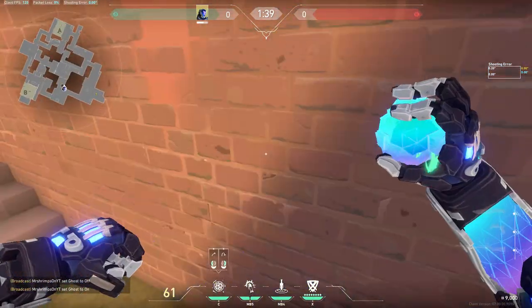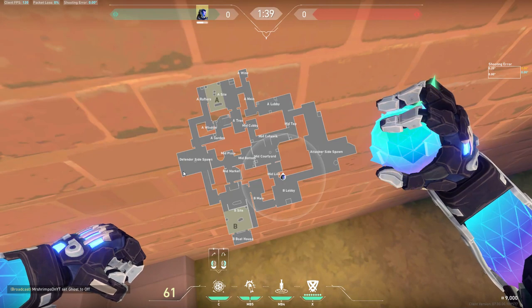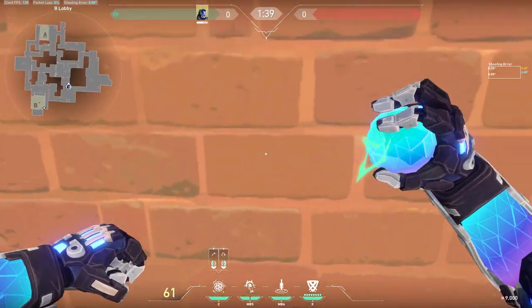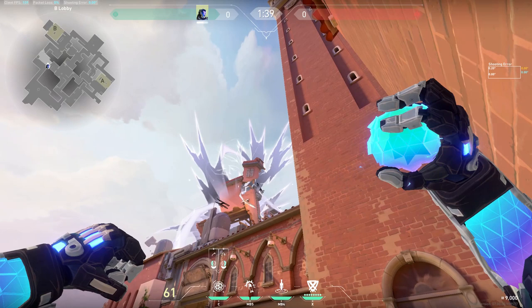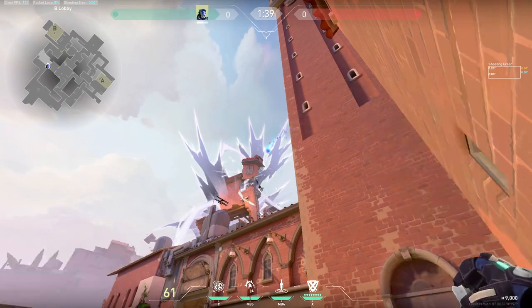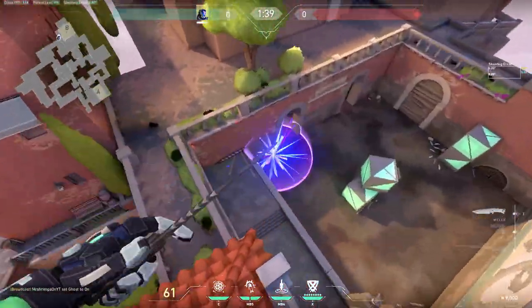For the final one, if you are planting the spike over here — that's the boathouse — get off the steps, aim at this crack, go in between, kind of go down in between, and throw. None of these require jumping, but yeah, all of them work.